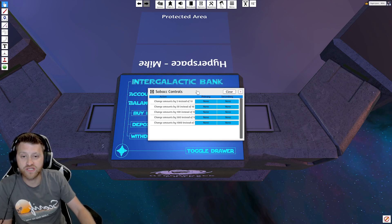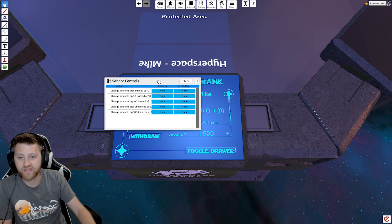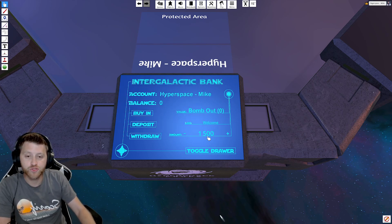This is changing the amounts that your credits go up or down by. Usually what I do is set a hotkey for 100 — change amounts by 100 instead of 10 — and I just click a random keyboard key. In this instance I clicked I. Now, usually we start off with 1500 credits, but you could change it to whatever you want. If you move the plus or minus it goes by tens, which if you're trying to get to zero will take a long time. So if I hold I, that hotkey I added, I can go up or down by 100.